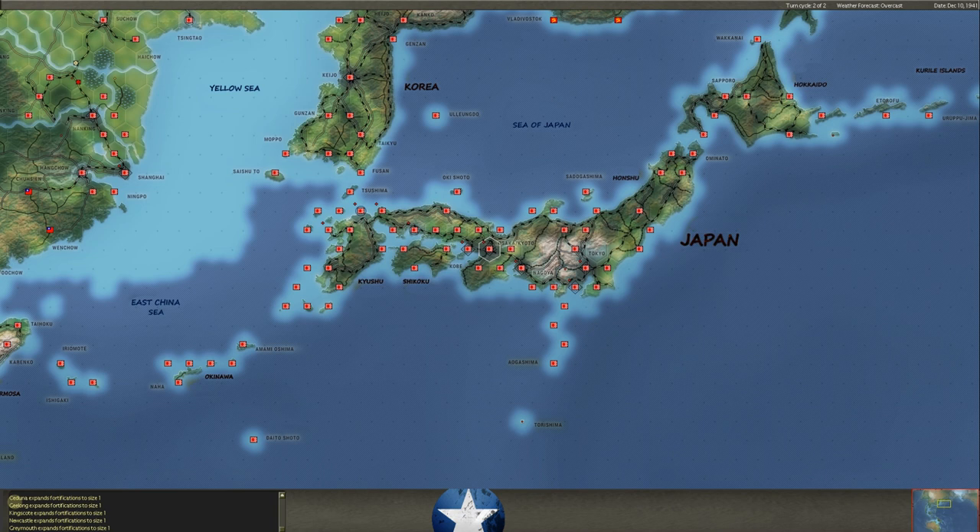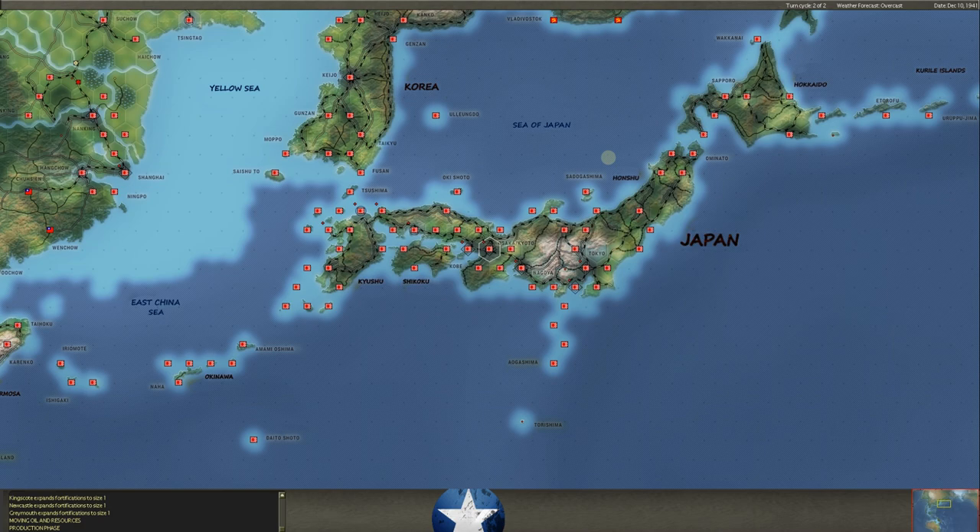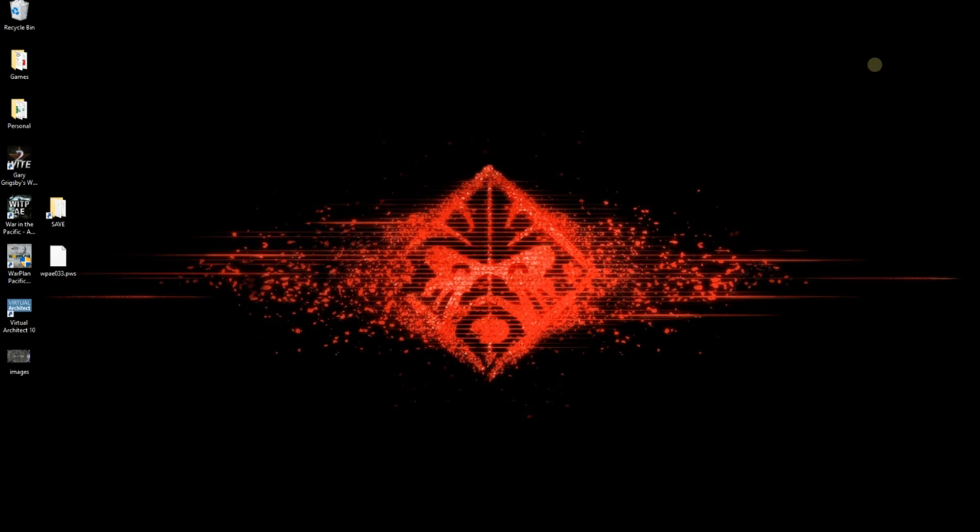Now we're expanding our fortifications — Kingscote, Geelong, Sedona, Newcastle, Greymouth, and so forth. I think that's about going to do it. We have a lot of things arriving and that's the end of the turn. Wow, a lot happened. When we come back next time we'll go through all the reports and see all the stuff we lost. We have lost a lot of naval assets — not crippling, but Logrick is doing a great job. This is going to be a fun game — a real battle royale. Hopefully you enjoyed this. Next episode we'll figure out what sunk, what hasn't sunk, what we need to move next — because Logrick's coming and he's coming hot. This has been Strategy Gaming Dojo; I'll talk to you next time. Have a good one.